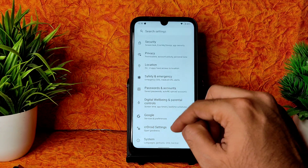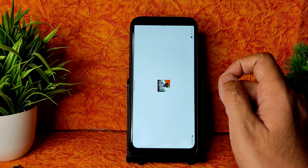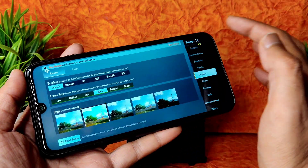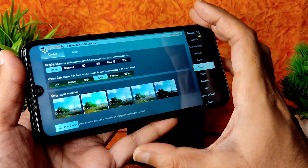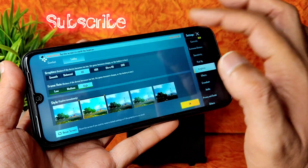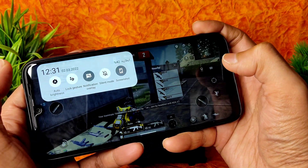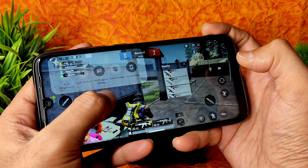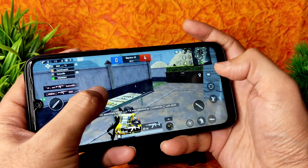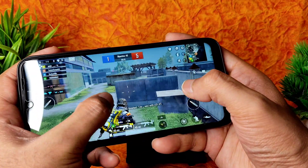Let's look at BGMI gameplay with the higher FPS unlocked. In graphics settings, up to 90 FPS is shown as unlockable, but the Redmi Note 7 Pro is capable of only up to 60 FPS. HDR options show smooth plus 90 FPS and smooth plus 60 FPS. Volume is at 70% which is loud enough, and gameplay is also playable.